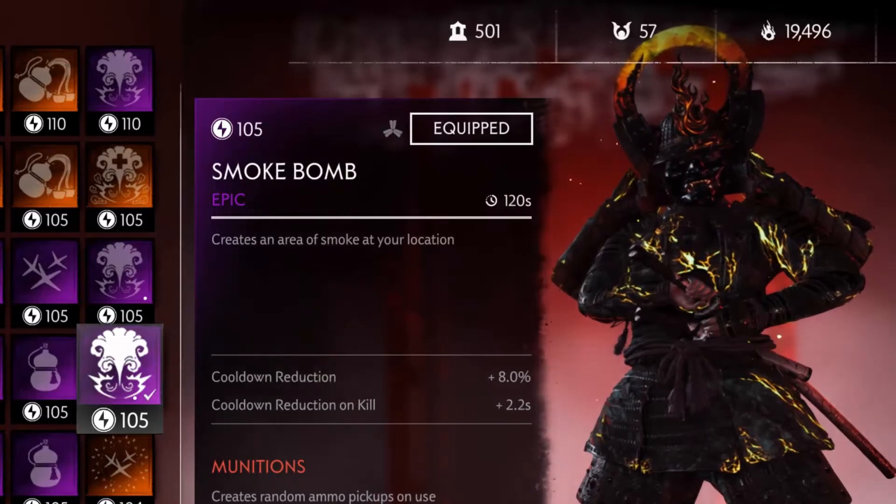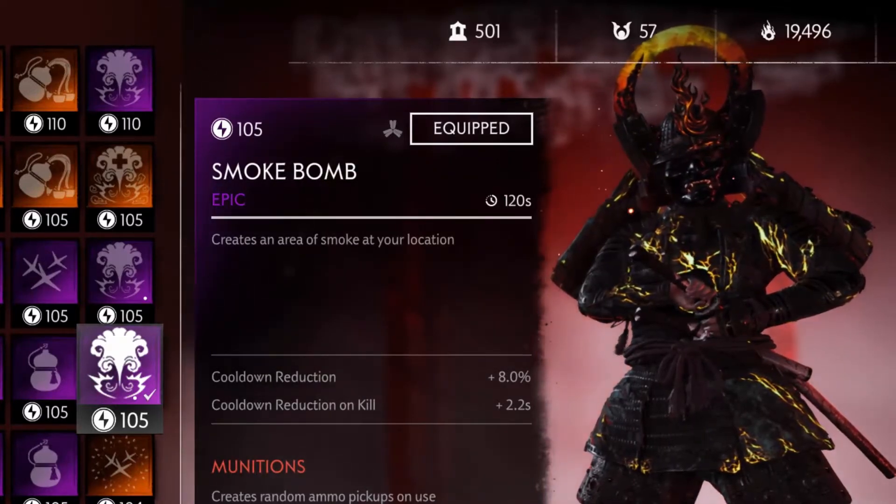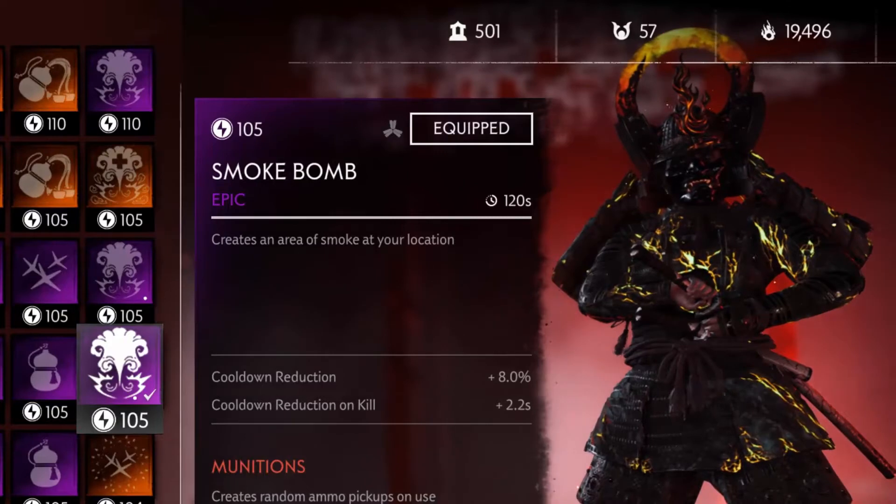If you stand in the smoke, no enemies will see you or aggro onto you. You can stand in the smoke and use any ranged weapon and they will not aggro — they just stand there and take the hits. You can also leave the smoke bomb and the enemies will start to aggro, but if you go back into the smoke bomb they lose sight of you. Normal enemies will stop their attack animation if you smoke bomb.